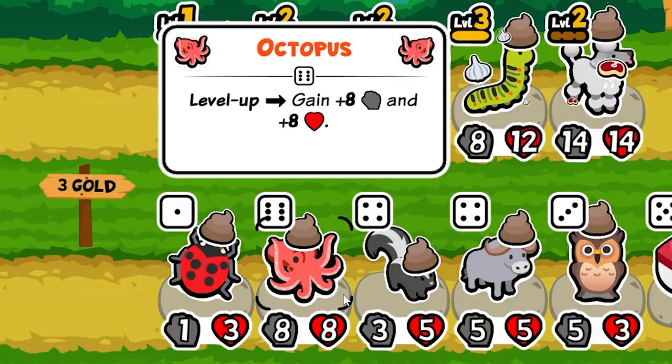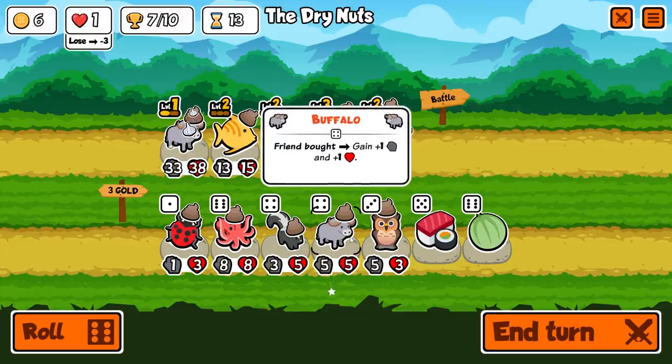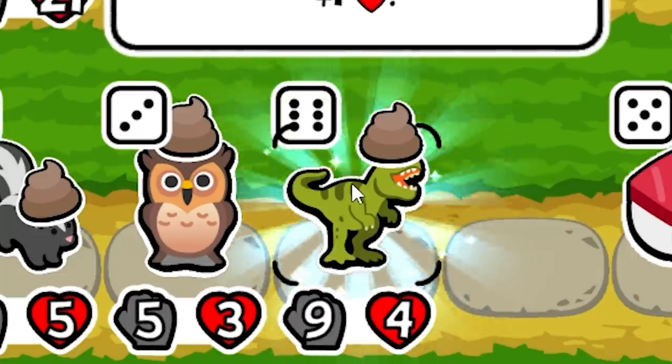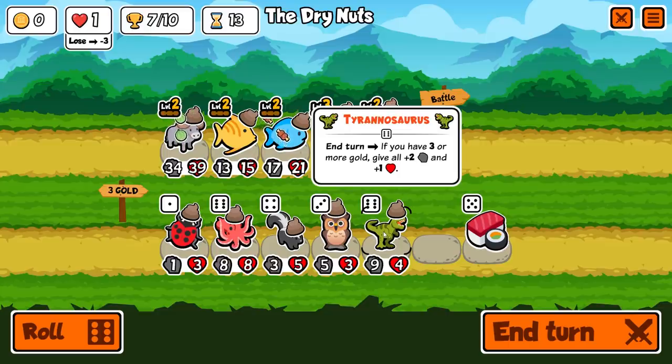I'm going to go with melon armor and also level you up. There's a tyrannosaur — end of turn, if you have three or more gold, give all plus two plus one. That's actually huge. I might swap to that because that's like paying three gold for huge upgrades for everyone every turn. I'm going to think about that since it wouldn't do anything for me right now because I don't have three gold. But actually, if you combine that with gold discounts and a swan, you could get crazy strong.